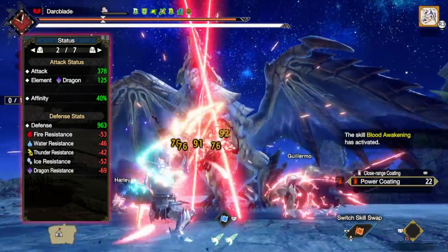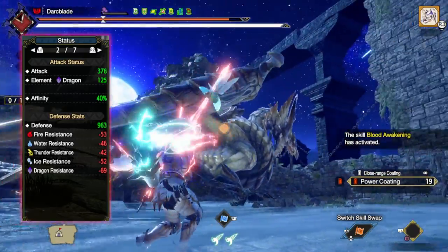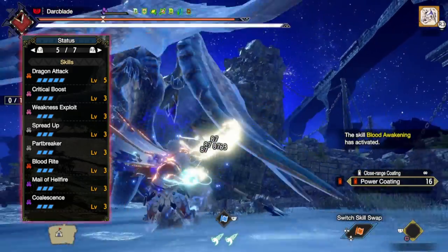As for the Switch skills, they're down to personal preference. However, I would recommend taking Dodge Bolt to allow us to potentially counter monster attacks. But let's move on to the next section where we talk about the skills for this build.